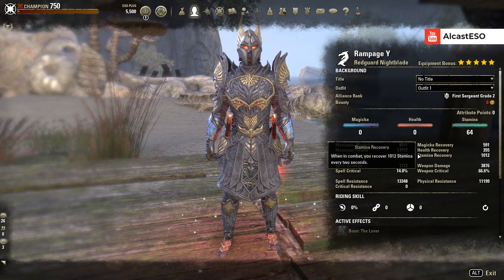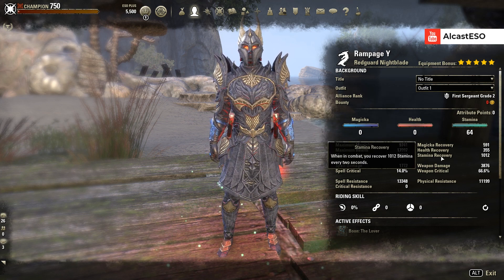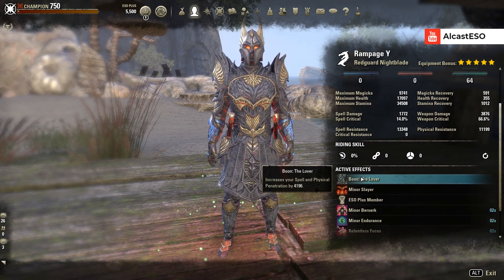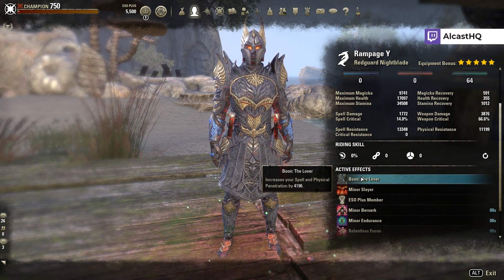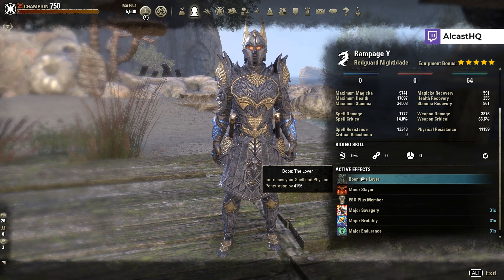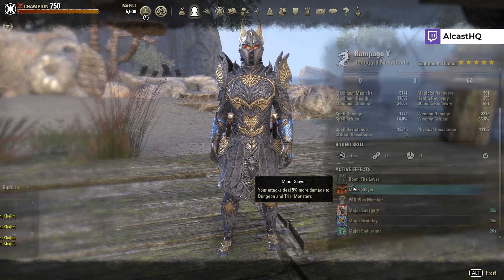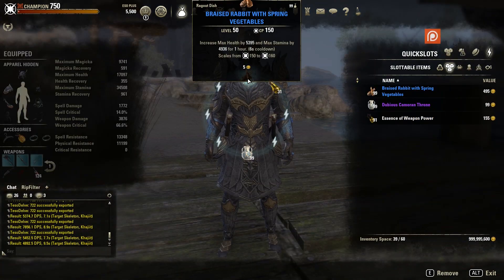You have really nice stats — Stamina recovery is also decent, more than enough. You want to run the Lover Mundus Stone this patch. Night Mother and Thief/Thunder Flame got changed, so they're basically useless now, so you need something else to get the penetration buff.